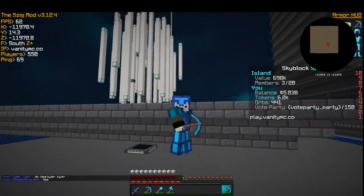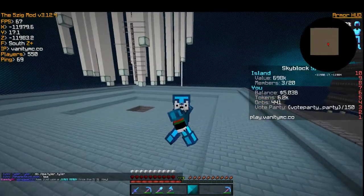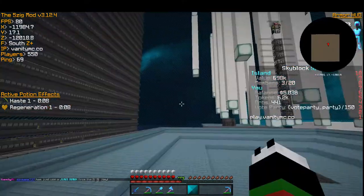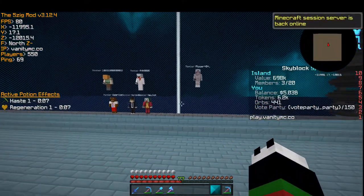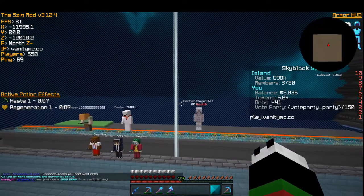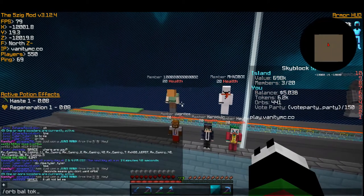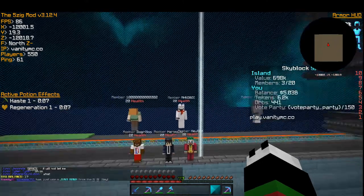Hey guys, it's XGaming here and I'm bringing you another episode on Vanity MC. In this episode I'm going to show you how to get infinite keys on the server. A lot of people would think that alts are the way to get infinite keys — no, that is not the way. The way to get infinite keys is orbs. You can get orbs on your alt, so let's just do this — alts orb bow, this one has 17.